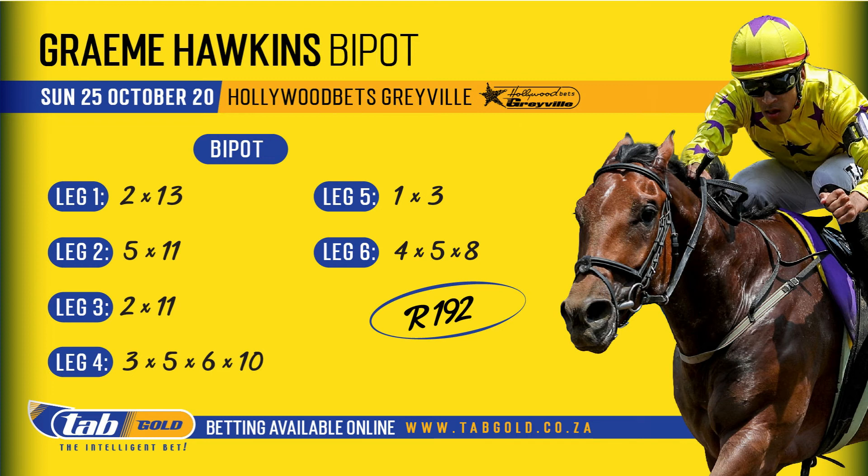Leg four: going three, five, six, and ten — Final Occasion, Room at the Top, Cherokee Chief, and Mighty Smart. Then one and three — Anzalanzia and Matterhorn again. You possibly will get away with bankering number three Matterhorn. Last leg: numbers four, five, and eight — African Sunrise, Special Blend, and In Jest. That's my bipot — it's not going to be easy. Four apprentice races on the card makes it even more challenging than usual.